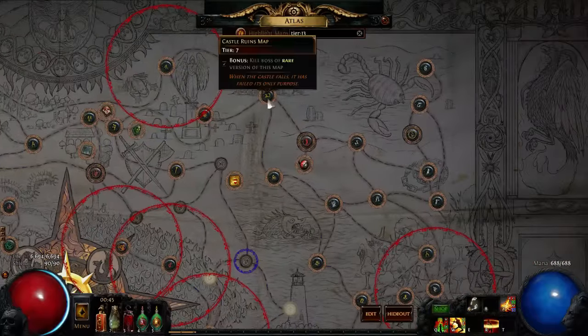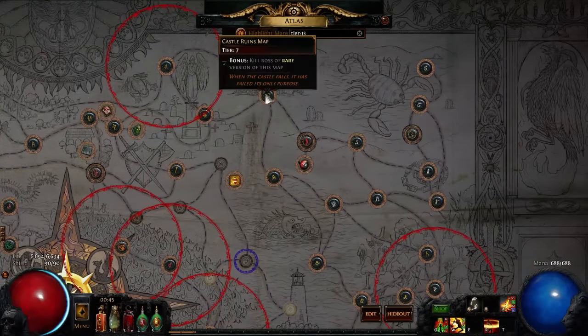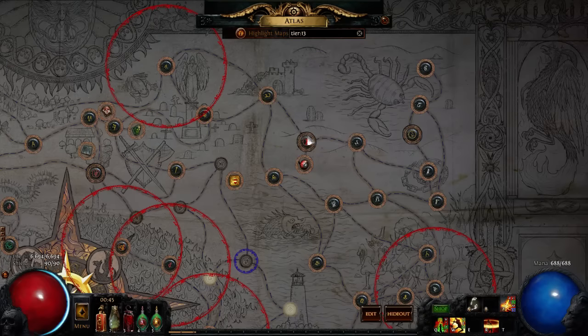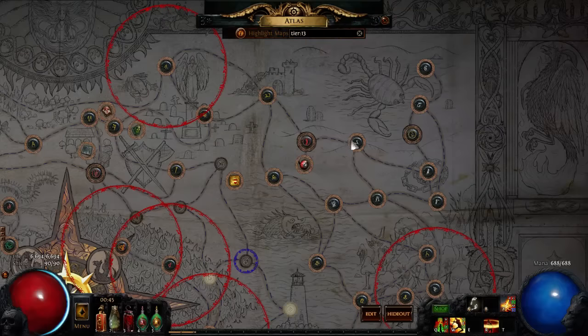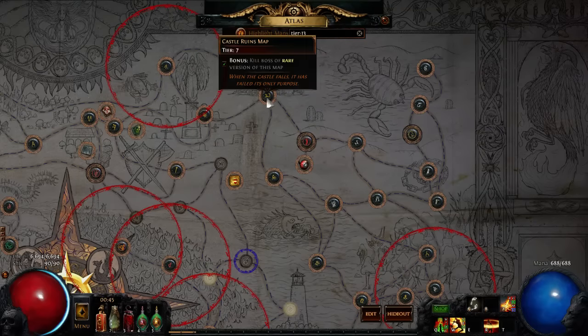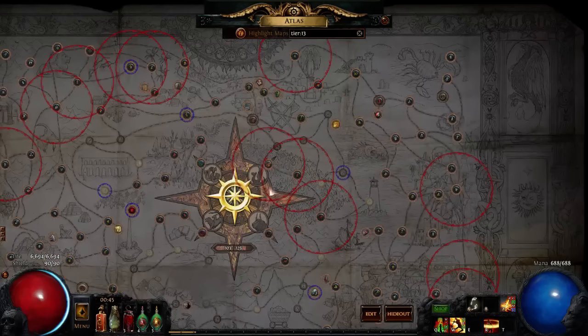One thing I want everyone to note is that when you shape a map, it is no longer linked to the tiers near that map. So we have a tier 11 here but we only have a tier 7 and tier 5 linked. Going back to the first video, that means we do not have a tier 12 or a tier 10 linked with this, which cuts off half the chances to drop a map.